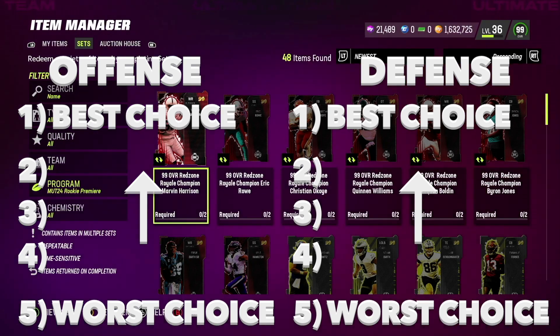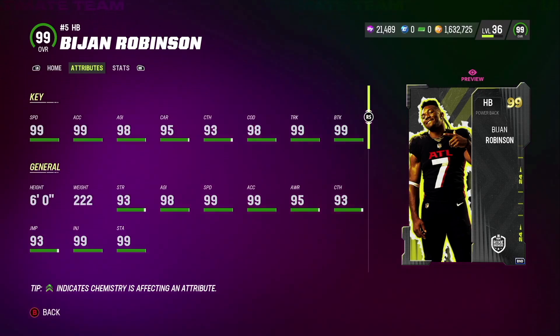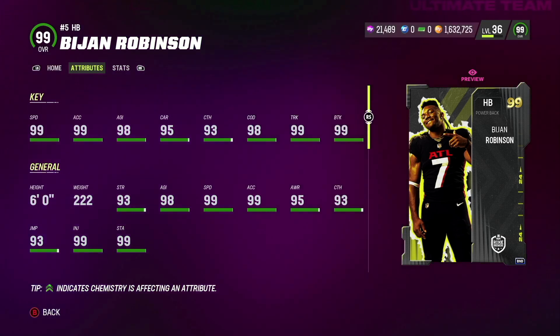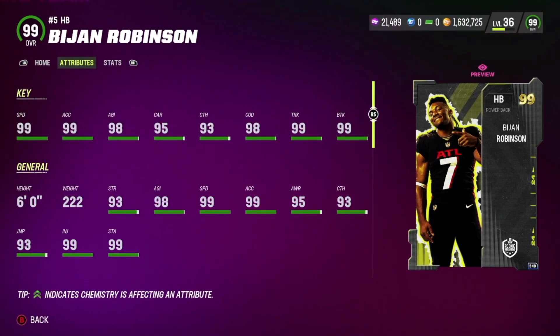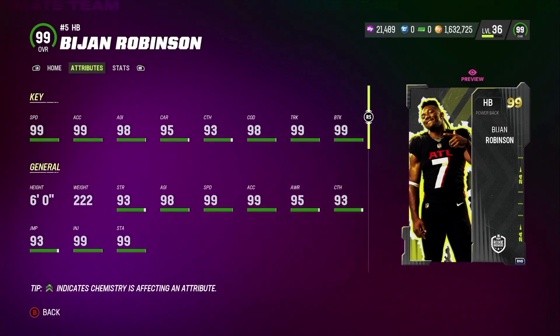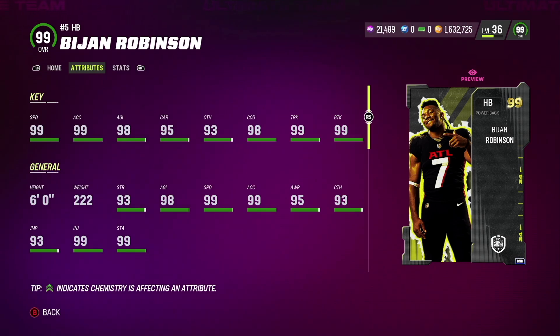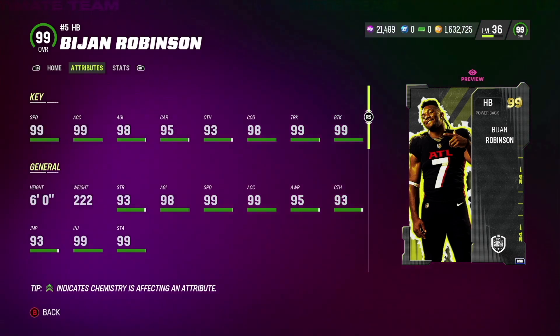Starting out on the offensive side of the ball at the number five spot we got running backs, and the best running back to pick is Bijan Robinson. His stats are amazing all across the board — 93 catch, 98 change of direction, 99 truck, 99 break tackle — so he's definitely a power back that can catch. But in Madden 24 I don't think you need to go for a running back because they change so frequently and there's definitely better positions out there.